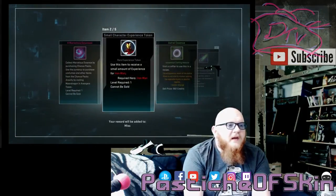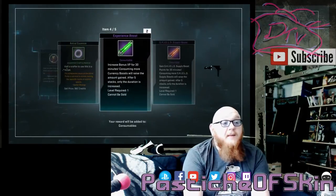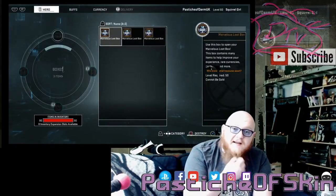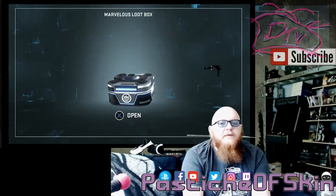Four marvelous essence, a small character experience token for Iron Man, astral essence, experience boost by two, and a shield supply boost. Happy enough getting any experience boost — a stack of five will basically get me from zero to 60 in a single playthrough. So that works perfectly. I've now got at least one character's worth of experience boosts.